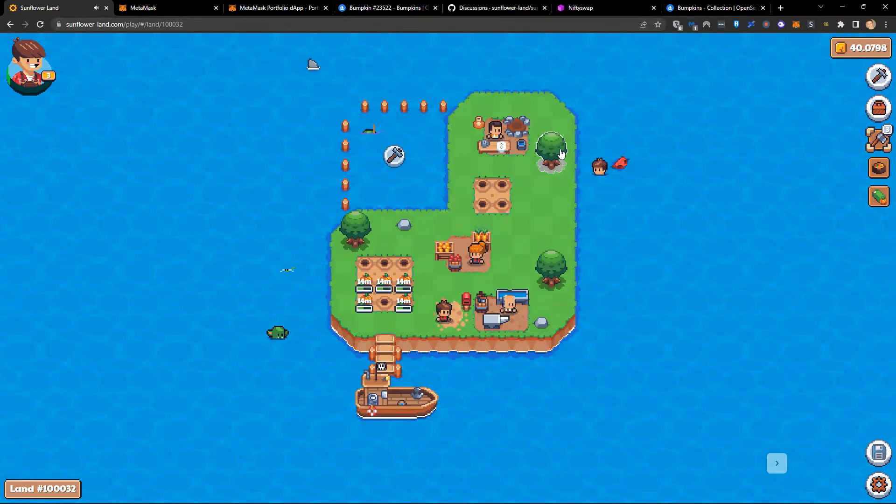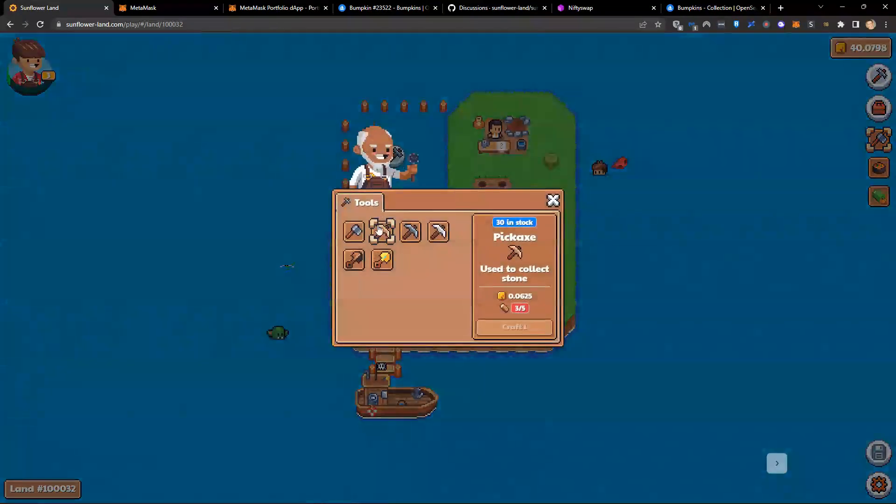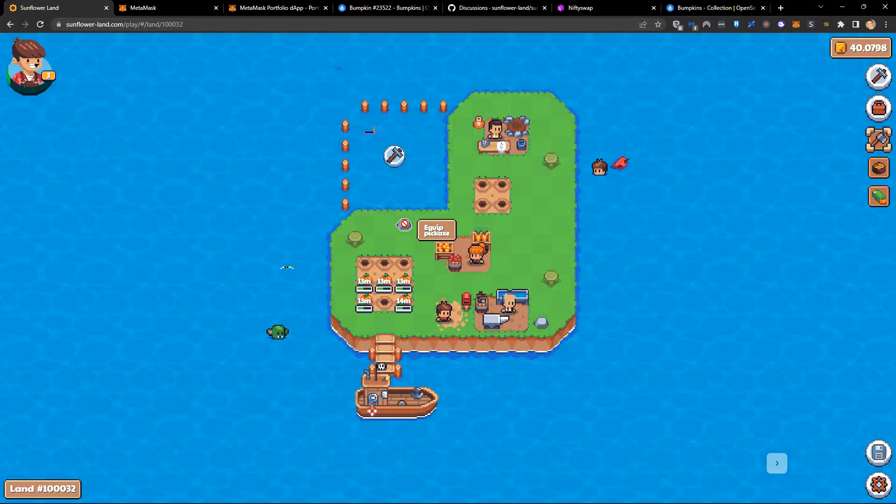We're going to go ahead and chop down these three trees. With our axe highlighted, it takes three chops. If you move in the middle of chopping, it resets. Three successful chops — and I've got one wood! My tree has disappeared and will recover in two hours, giving me a two hour window before I can get any more wood. I chop the other trees: one wood, and one more wood. In my inventory I've got three wood.